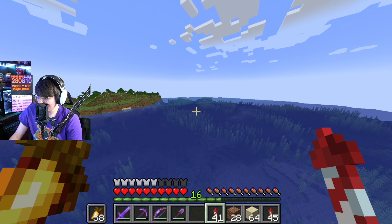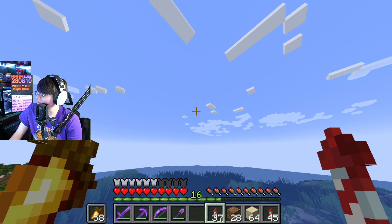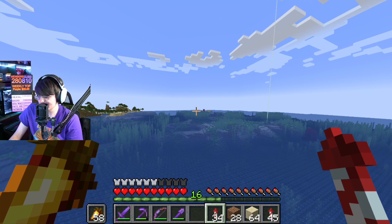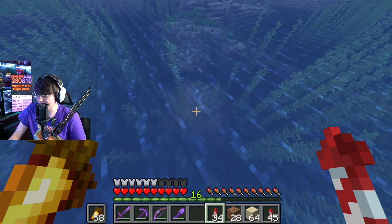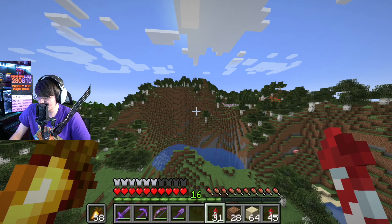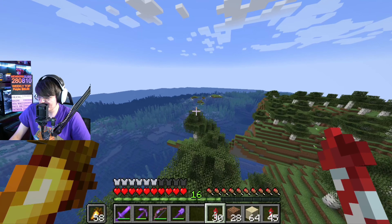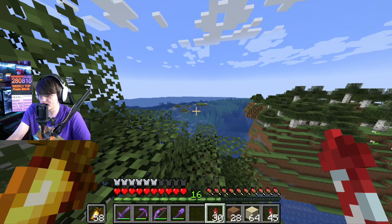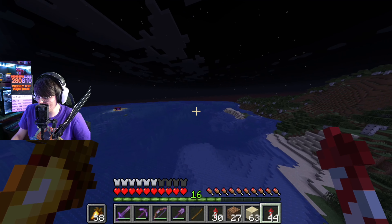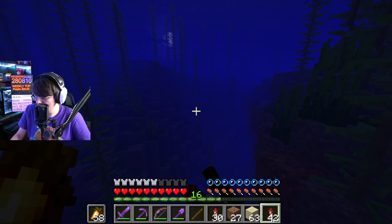We're going to go look for drowned. If they have one in their hands they'll always drop it on death - they've got to be naturally spawned drowned. I thought there were ruins nearby somewhere. We're already running so low on rockets because last episode we spent the entire time flying around, and this episode we're flying around on top of the water again. Drowned only spawn at night because technically there's light during the day, so I guess we're just gonna AFK up here waiting for nighttime.